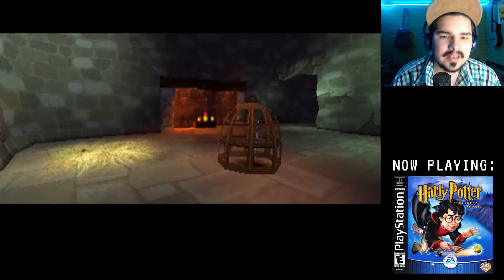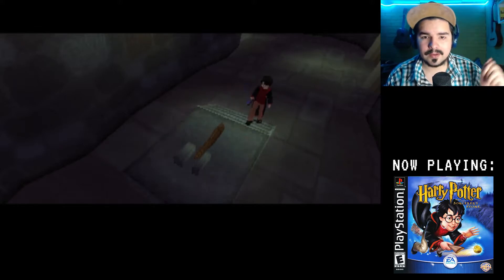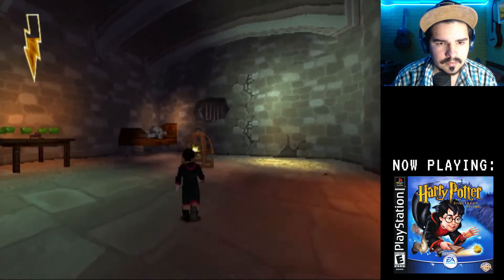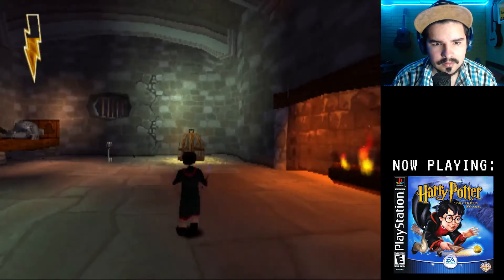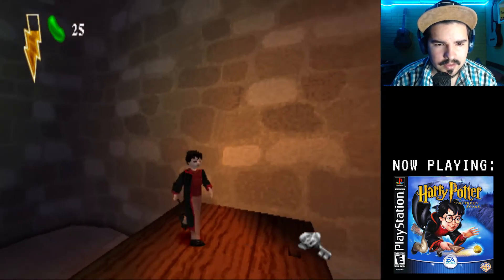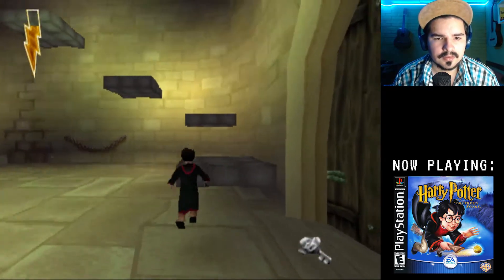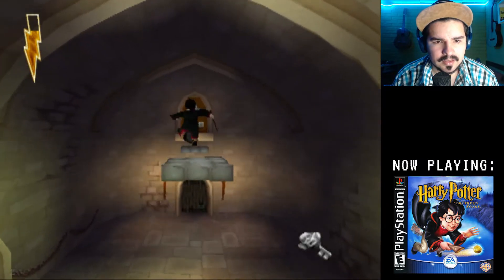I need to do a Wingardium Leviosa spell on that cage and leave it on... the wheat? Is that the name? Okay, I need to leave it here. I got everything else, so I should just go now. That was easier than I thought. So now I can do... I can go all the way up there and cross to the door. And use the key.